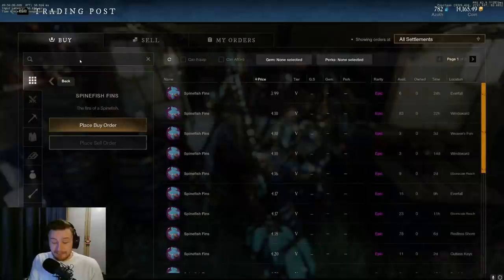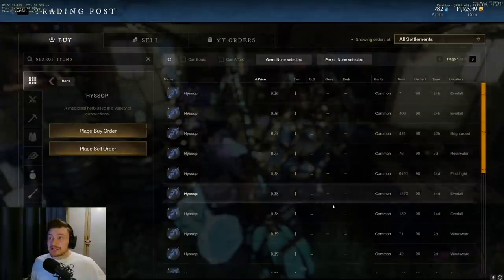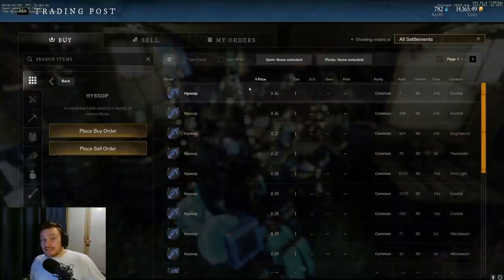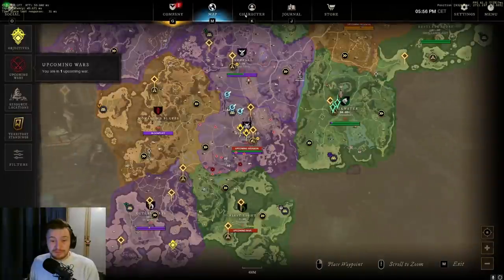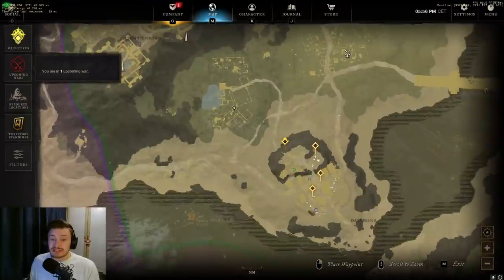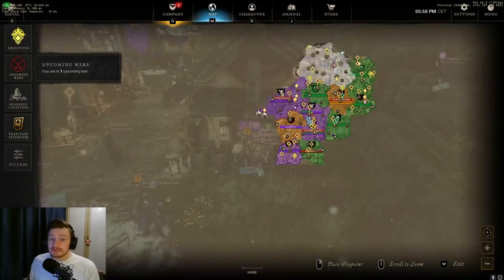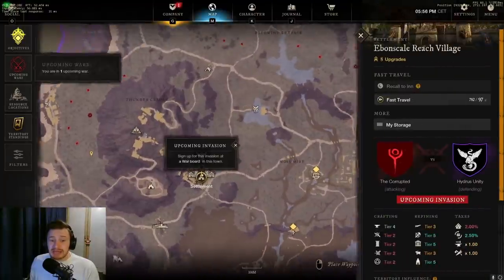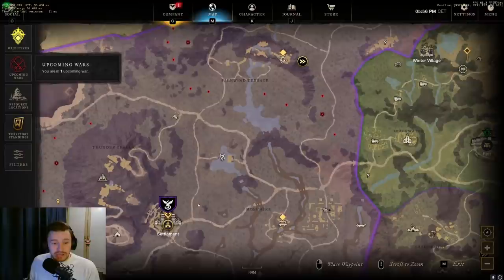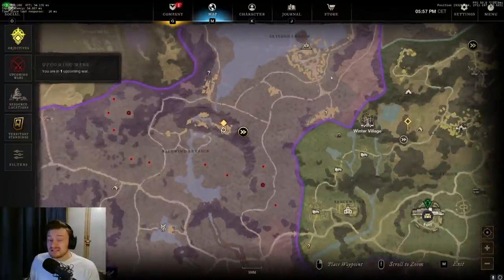The last gatherable is really important and people are really missing out on it - hyssop. It's 0.36 per one on my server, though it will be different on each server. One of the easiest places to gather it: go down to First Light, go north from the settlement and slightly to the right, next to this farm and beach area. There are so many herbs there that by the time you've gone up and come back they've respawned. You can easily get a thousand to two thousand in about an hour.